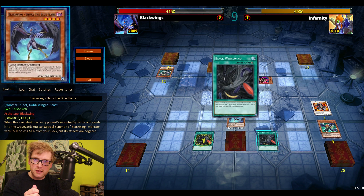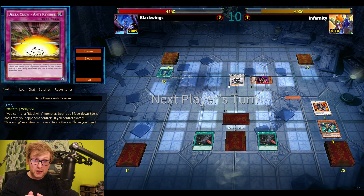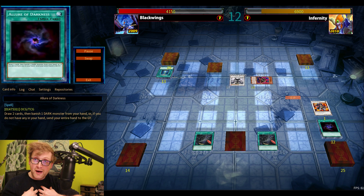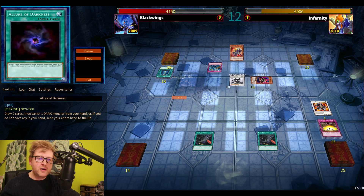I can commit to the field and have Delta Crow to potentially Harpie's Feather Duster my opponent's back row. I can attack over any monster, use Cload for example, and go from there — that would have been my duel. But I needed to activate the Launcher and couldn't wait.